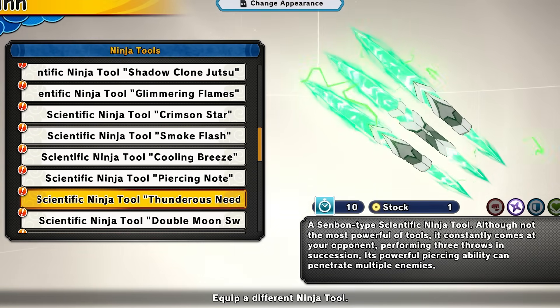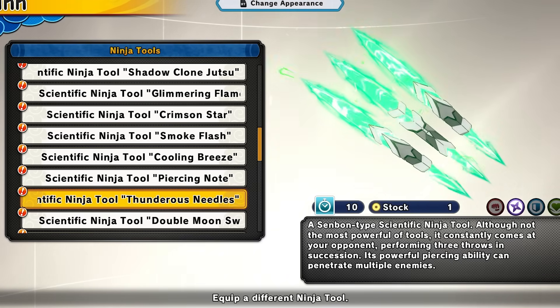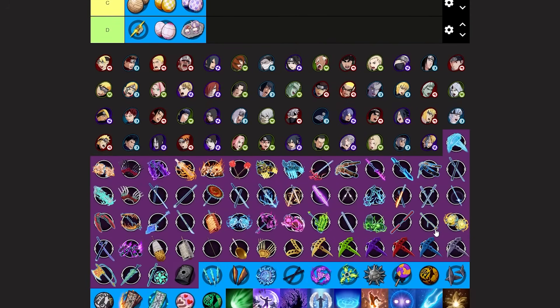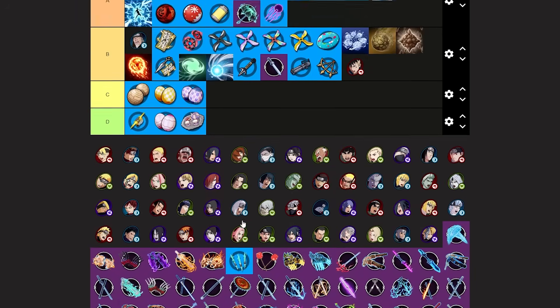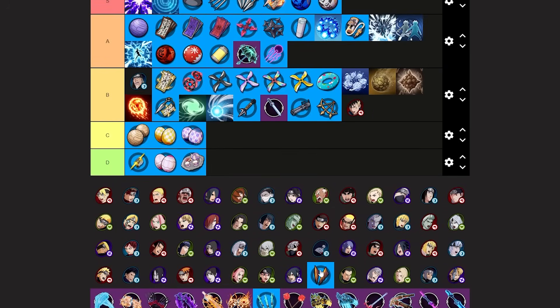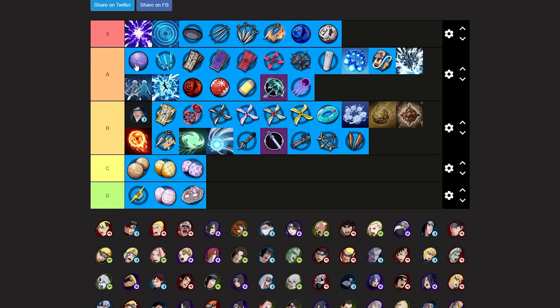Next we have thunderous needles — small symbol type tools. You get one and if you launch them at enemies it will stun them and it's very easy to hit. I'm ranking thunderous needles higher than crimson star. I like it a lot more. A thunderous needle can actually stop a crimson star before you even launch it, so it gives you free combo starters. Thunderous needles are a really good tool — not S tier but definitely A tier. Putting this above crimson star.